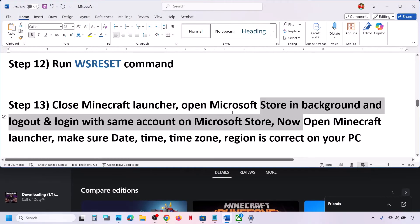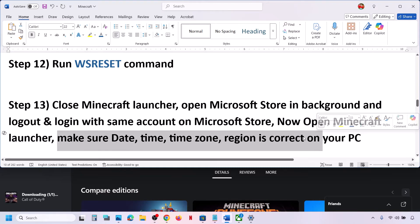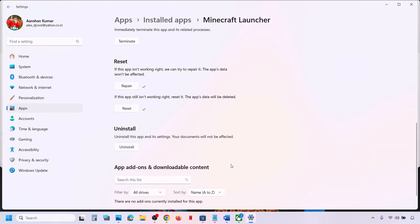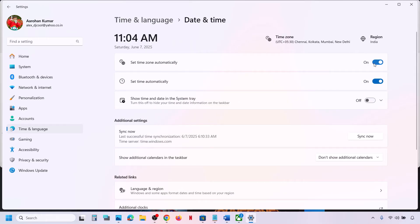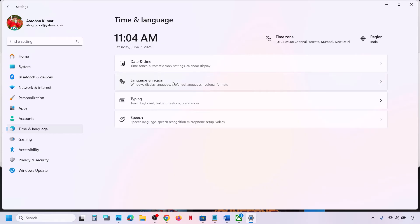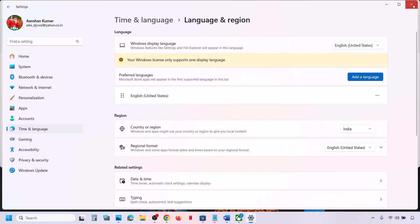If that does not work, make sure your date, time, time zone, and region are correct. Open Windows Settings, go to Time & Language, then Date & Time. Make sure Set Time Zone Automatically and Set Time Automatically are both on. Click Sync Now — if you see an error in red, click Sync Now multiple times. Also go to Time & Language > Language & Region and make sure your country is correctly selected.